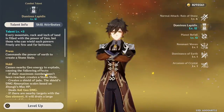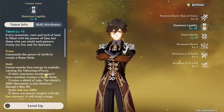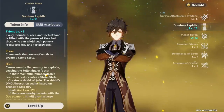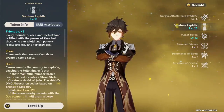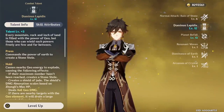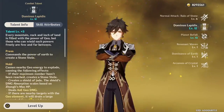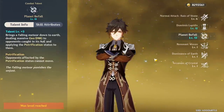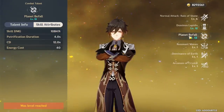His auto attacks also scale off HP and attack percent, and his ult has HP scaling and attack percent scaling as well. Every damage source in his kit scales off attack percent, can scale off HP, and can also crit — so crit damage is a factor too. Building him is very easy. His shield also applies a debuff that reduces enemies' physical resistance by 20%, making him a supportive debuffer as well. His ultimate does a lot of damage with a high multiplier and petrifies enemies for up to 4 seconds.